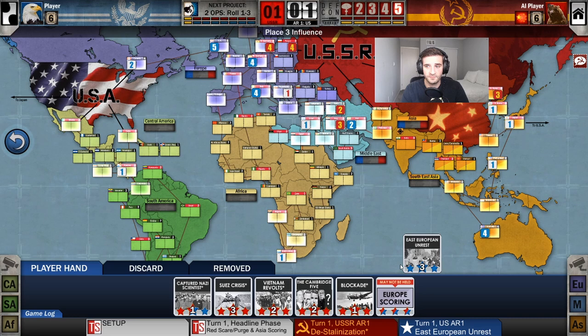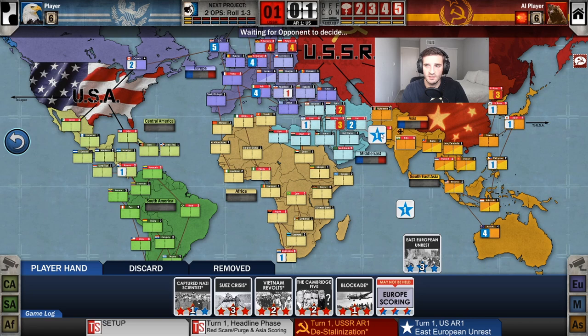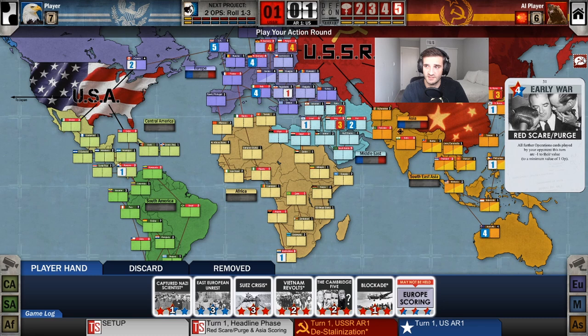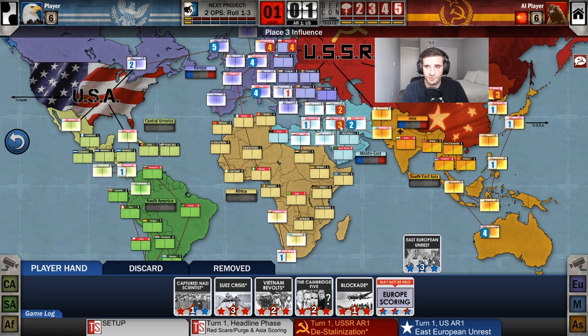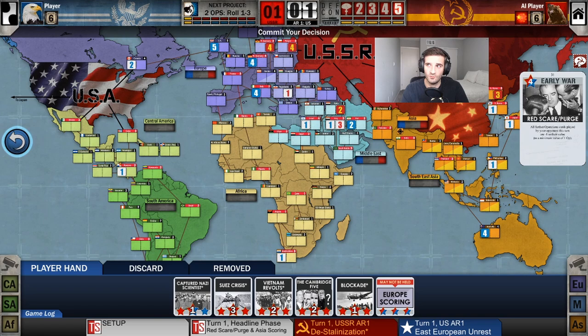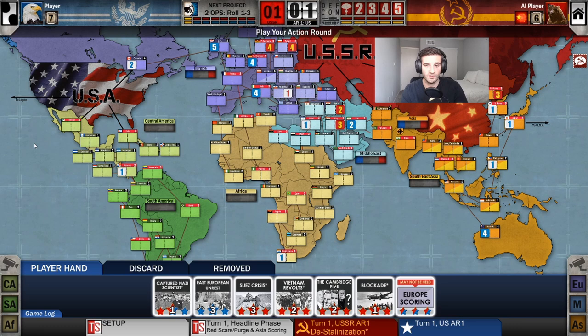Being removed from Israel would mean I don't have access to any other country in the Middle East besides Iraq, which the US already controls — forcing me to pay extra. When a country is controlled and you want to put influence, you pay one extra point until you break control. Under Red Scare I only have two operations instead of three, and if I try to influence enemy-controlled Iraq, that's one more penalty — meaning I'd use a three-ops card to place only one influence. That is very costly.